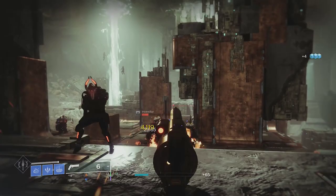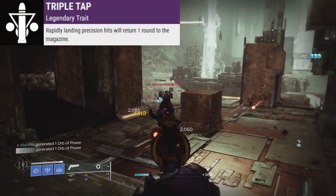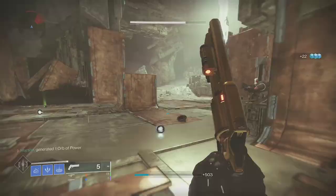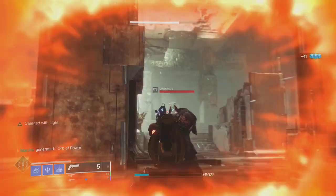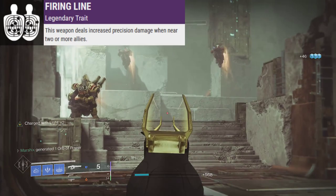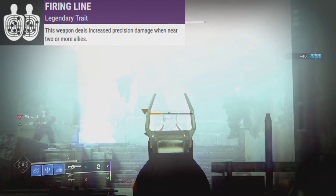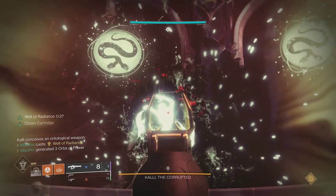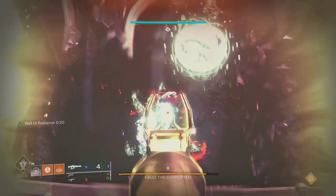Now for the rolls you want to look out for to make this thing a DPS monster in PvE. The third column has Triple Tap — this is the first and only linear fusion rifle with Triple Tap, which returns one ammo after hitting three rapid precision hits; that ammo appears out of thin air. Pair that with one of two options in the final column: Vorpal Weapon for a flat 15% more damage against bosses, or Firing Line for 20% more damage against all enemies while you're near two or more allies. Firing Line is currently bugged to deal only about 14% more damage instead of the 20% it's supposed to, so I have to recommend Vorpal Weapon over Firing Line for now.